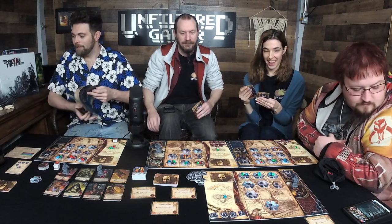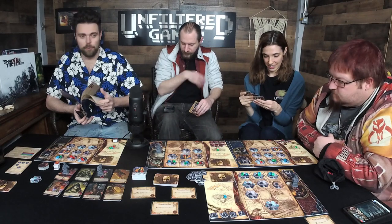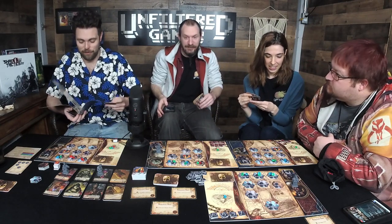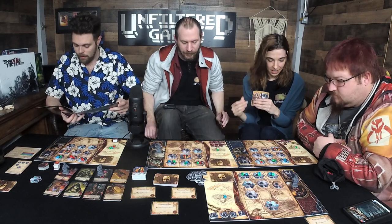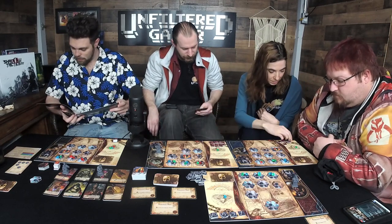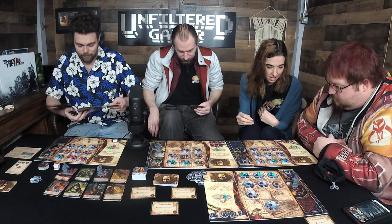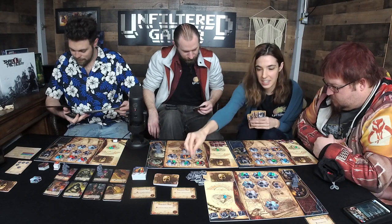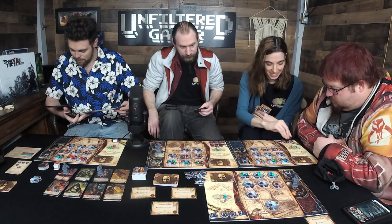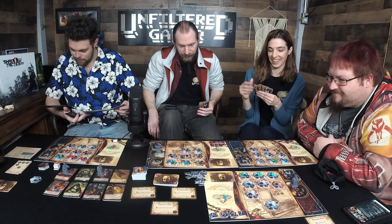Welcome John, thanks for being here! Now headquarters defense begins — the main actions — and Callie goes first. Callie pays two cultists to remove an outpost.